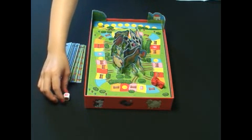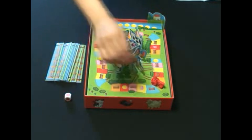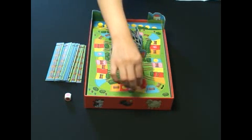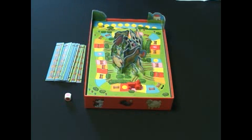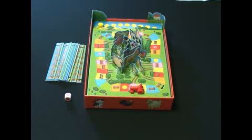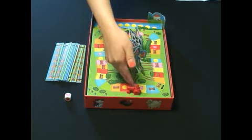If a player rolls pink, the player can move the tractor to the next pink space. When you land on a new space, you follow the instructions given. If you land on the pink space, you can take both a piece of fence and an animal, because on the pink space you can see a fence mark and a pathway.